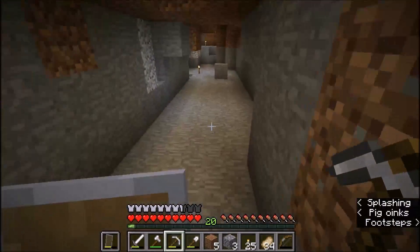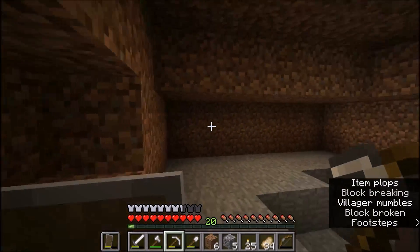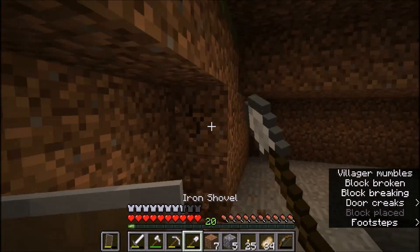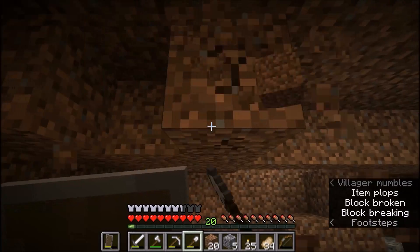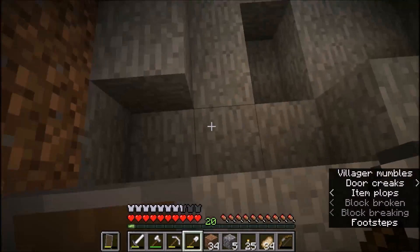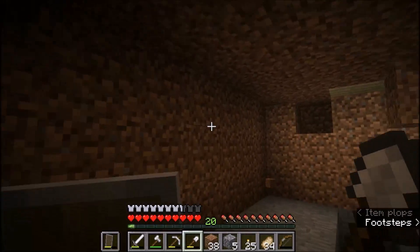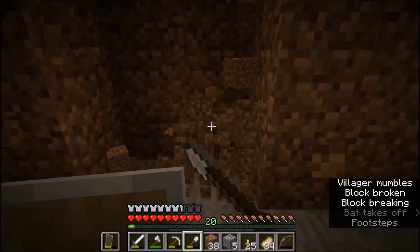Let's start by figuring out where things are gonna go. This is gonna be our limit because we have land here, so this is gonna be a bit of a problem. But I think we can go around here. We're gonna have like a five to six blocks high space, then the roof will come.